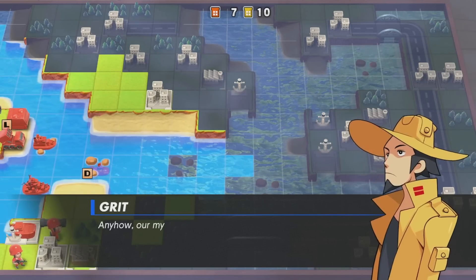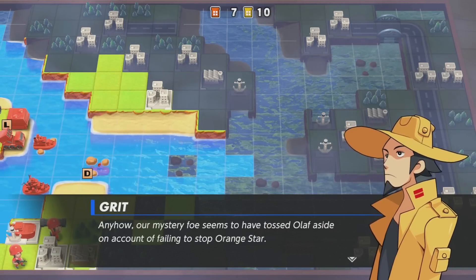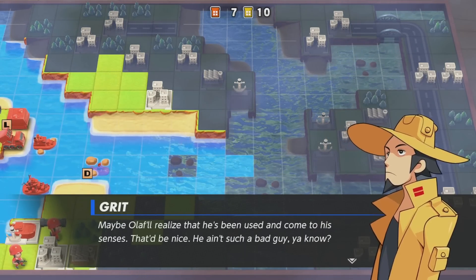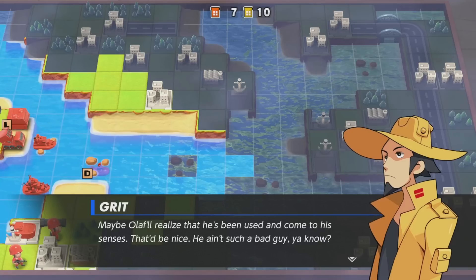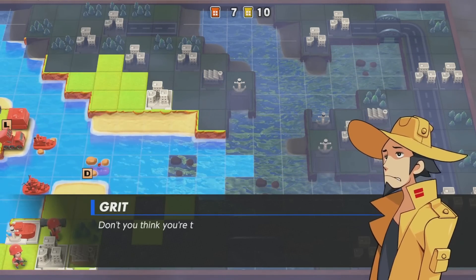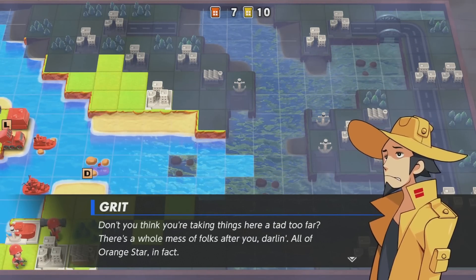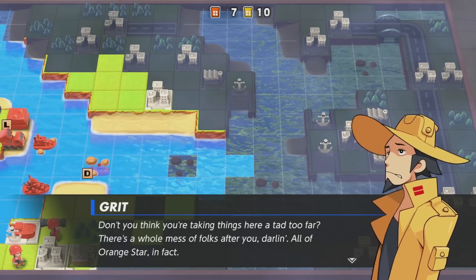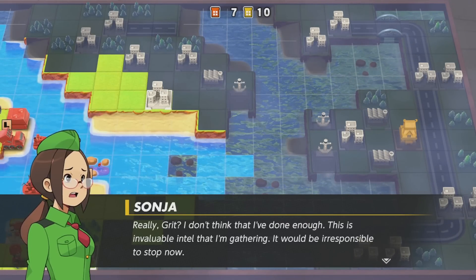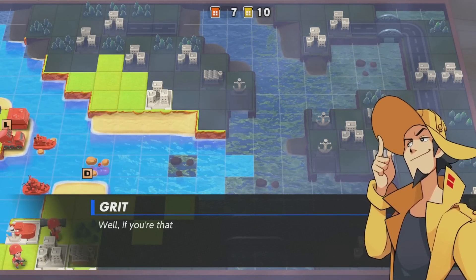None of that is the case anymore. As far as I'm aware, these are the changes that have occurred. The COs Olaf, Grit, Kanbei, Sonya, Eagle, and Drake, all who had previously required specific actions to unlock, are now just something you'll get as part of the storyline. You still have to go and buy them in the shop, but they will be unlocked for you to go buy whenever it is that you want to, and that will make them available for use in things like the War Room and in versus mode online. Very much simplified.